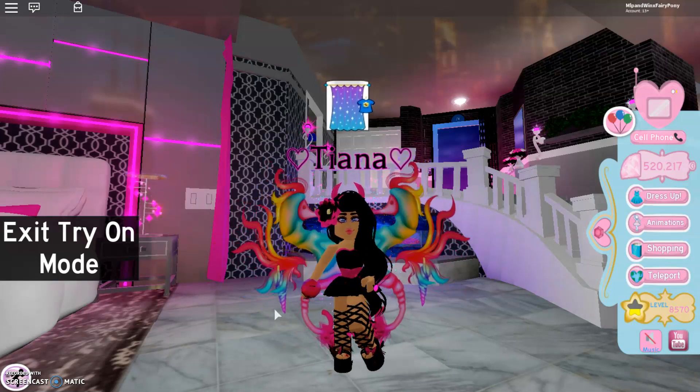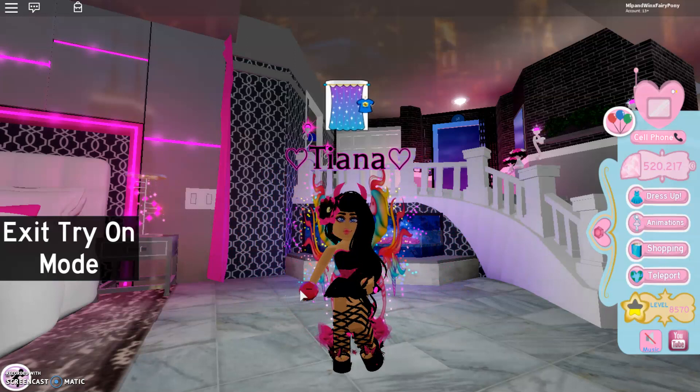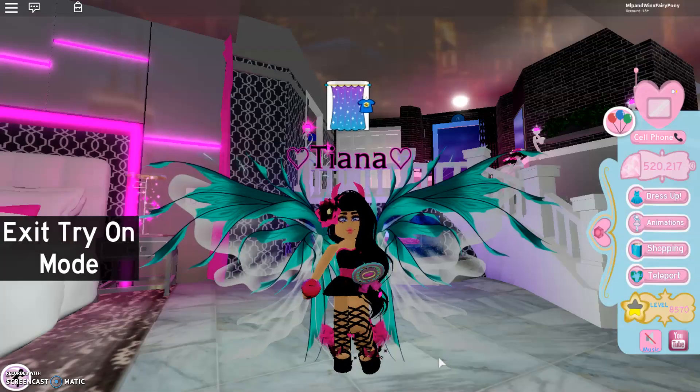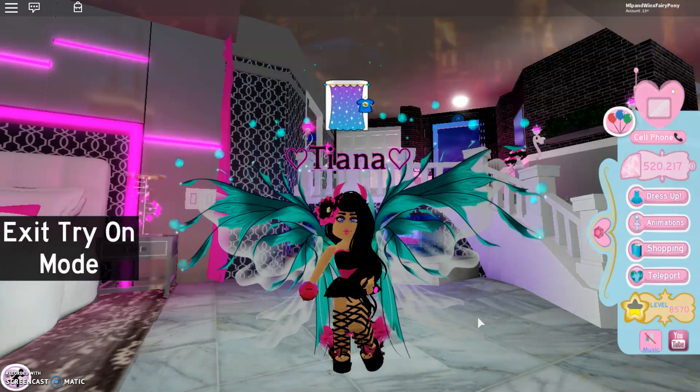The wings aren't moving — okay, there we go. That kind of looks like a horn, just a little bit. That's so cute. And here is Azur Empress. Let's also try these on. Oh my goodness, I think these may be the biggest from water. But oh my goodness, these look so gorgeous.